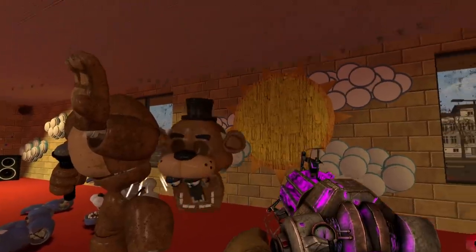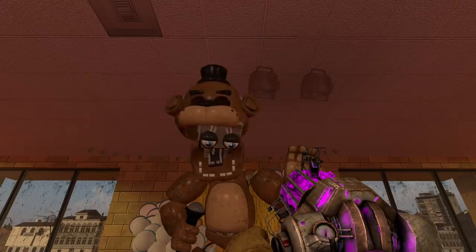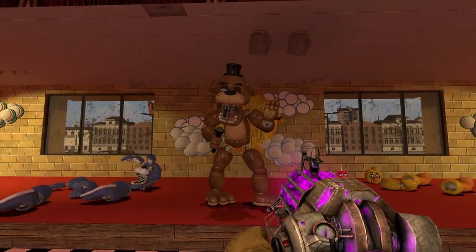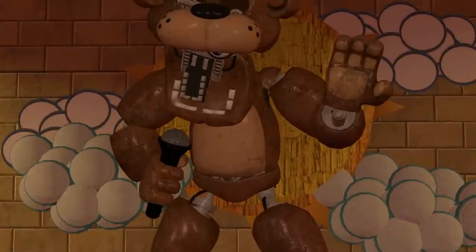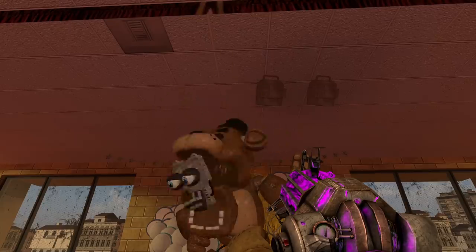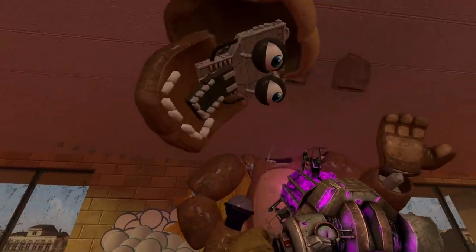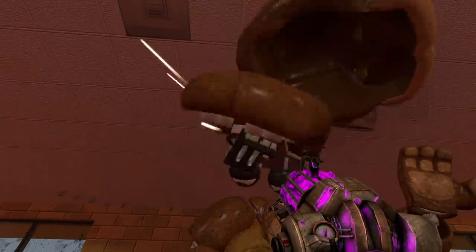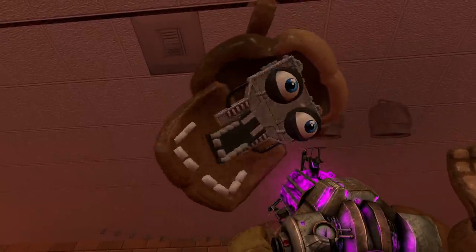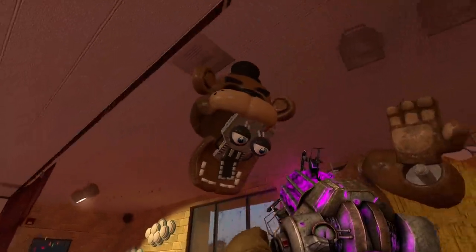Next up we have his head. His head is super flexible, so we're gonna have to figure out how to put his head on. Freddy is not ready. What is up with the endoskeleton jaw? It's broken — the endoskeleton jaw is broken. We gotta fix this, we gotta repair the endo. His top jaw is going through the bottom jaw — that's not how physics work. We'll make it work.